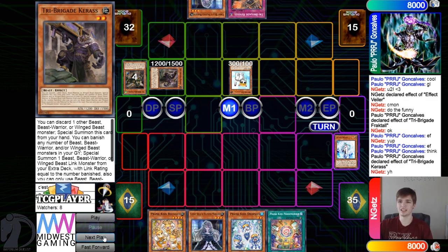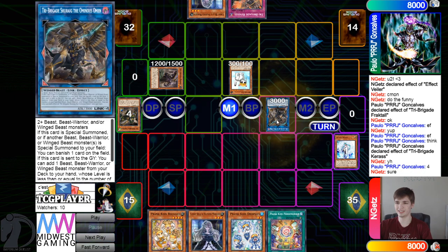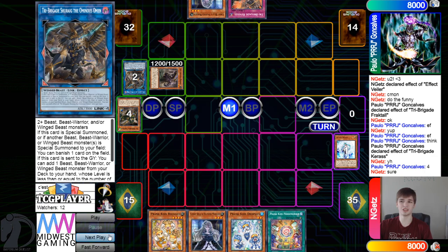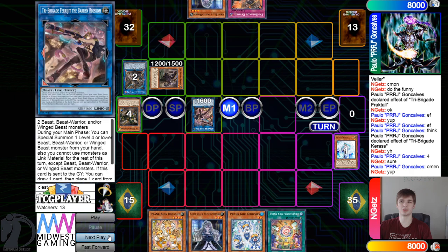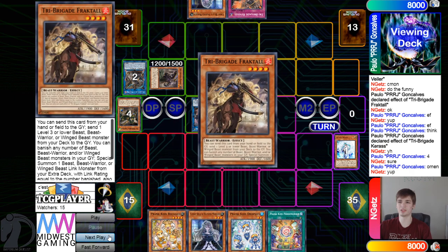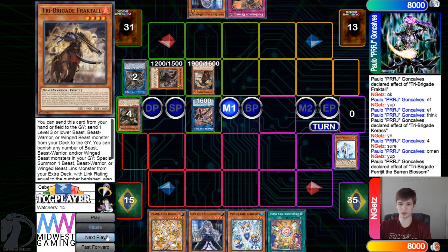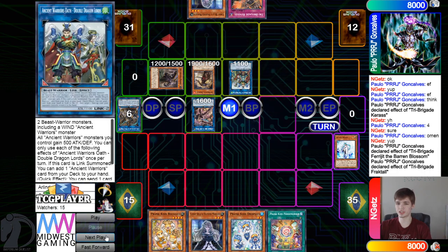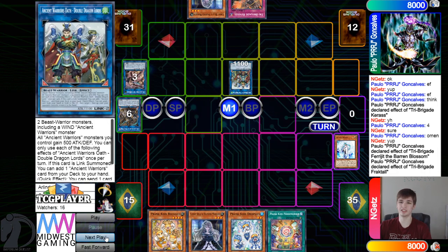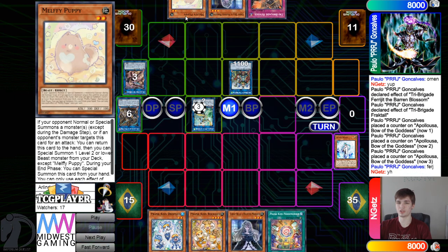They're thinking here. They're going to use the effect: banish four to summon out the Omen, then link those two away to go into Blossom. Omen effect goes to search — searching out a Fractal from deck to hand — then effect special summon Fractal. Fractal effect banishes two, summon the Double Dragon Lords, then turn all of those into an Appaloosa.